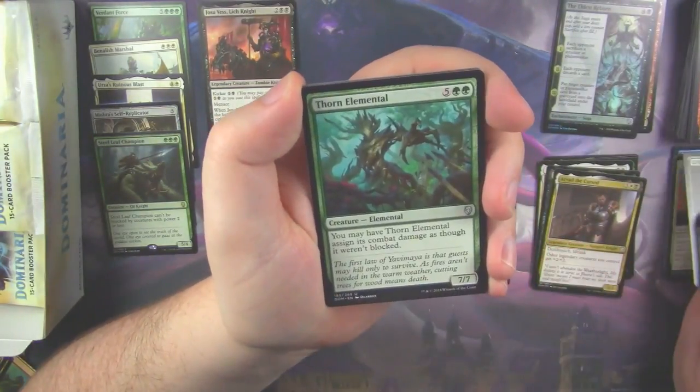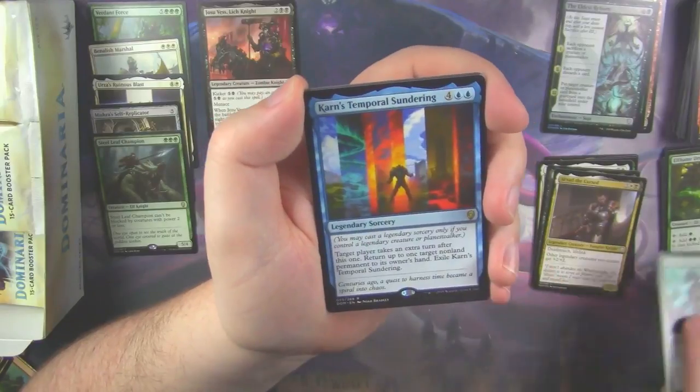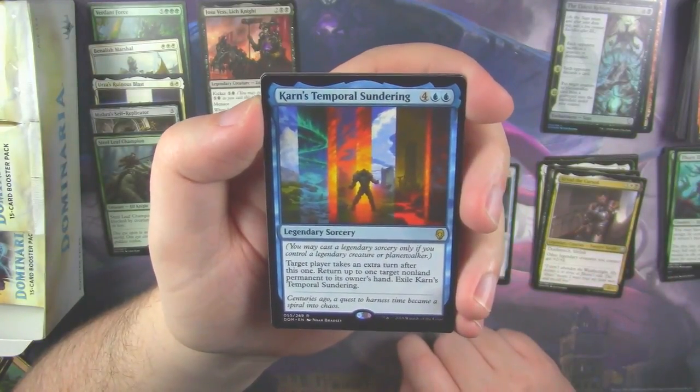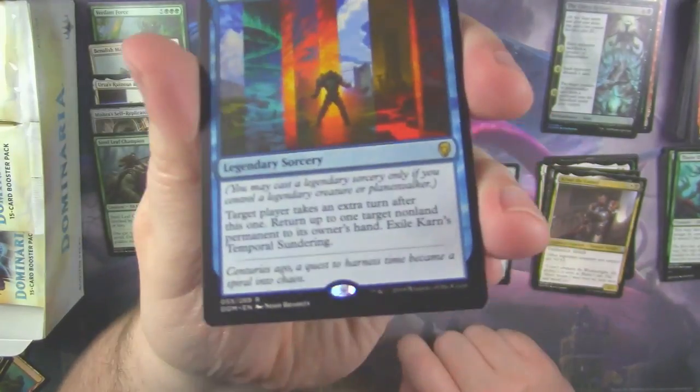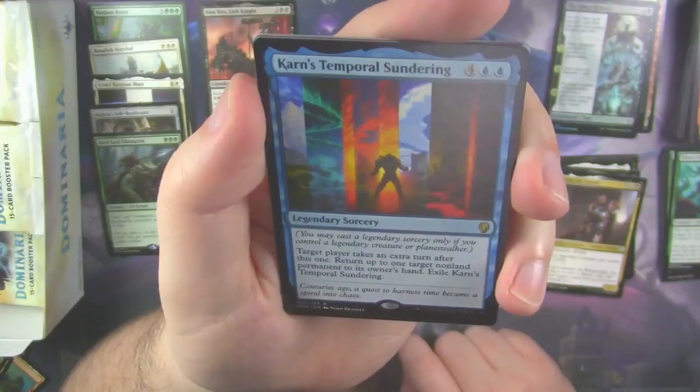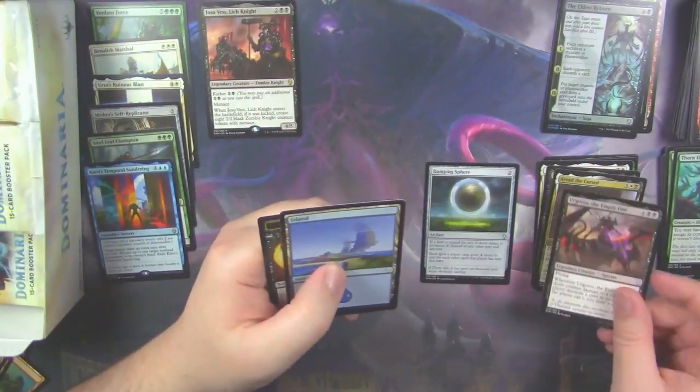Elfheim Druid. Thorn Elemental. And a Karn's Temporal Sundering. I will say, Mr. Noah Bradley, you've done a phenomenal job on the art on this card — just a beautiful card.